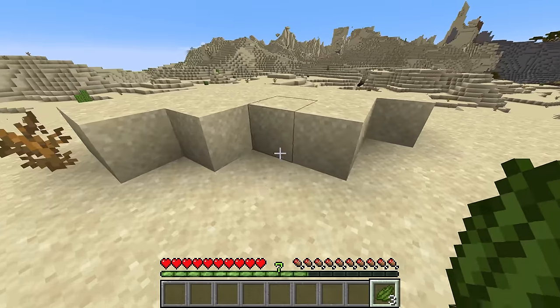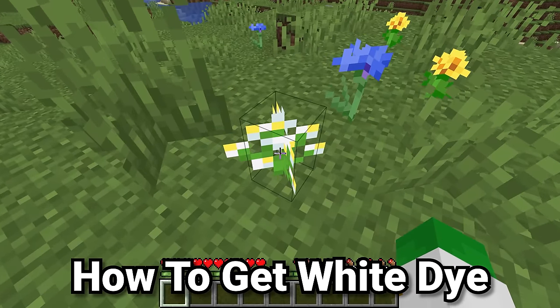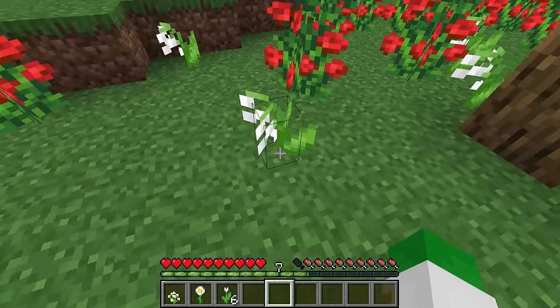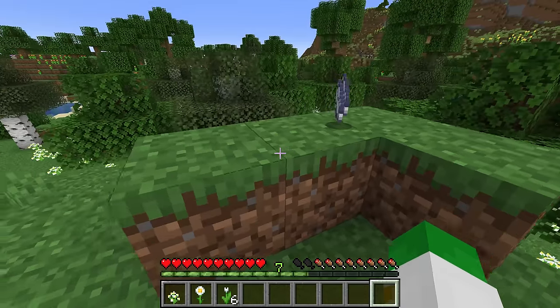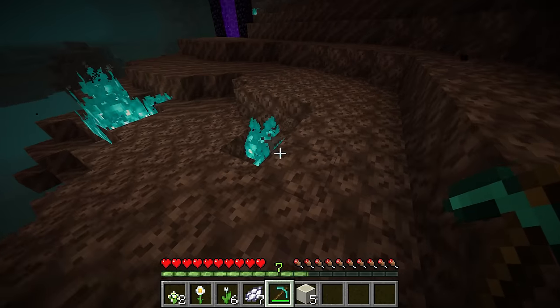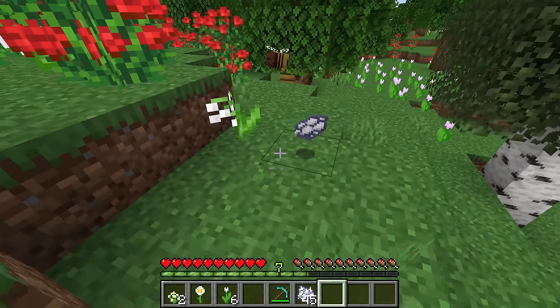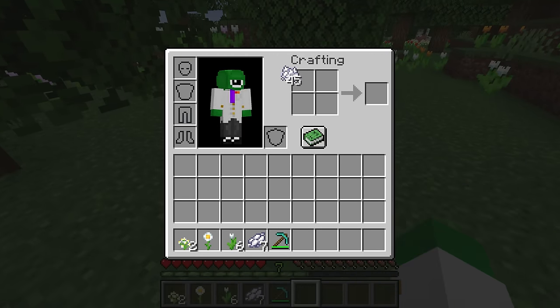You cannot get white dye from most white flowers — the only white flower you can get white dye from is the lily of the valley. This is not the most common method of getting white dye; actually, it's from bone meal. In Bedrock, bone meal can do every single thing that white dye can do. But if you're in Java or want to make white dye normally, put bone meal inside your crafting grid — one bone meal turns into one white dye.